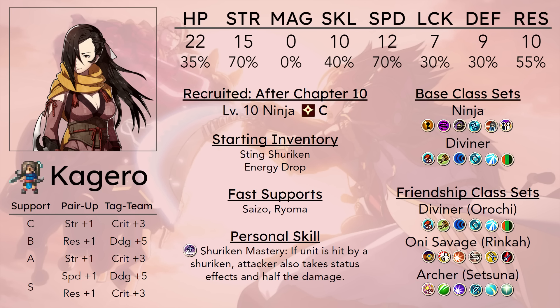She can also get another copy of Diviner through Orochi's Friendship Seal, though raising Kagero's support with Orochi is probably not something you want to be doing, because there are better speed backpacks for Orochi, and Kagero does not need a magic backpack. If you want to do a Flamethrower build, you can just use Saizo for that.